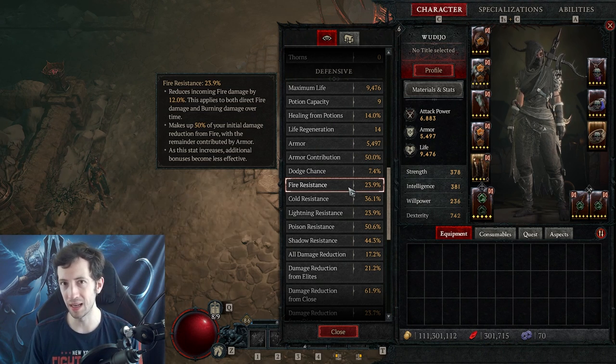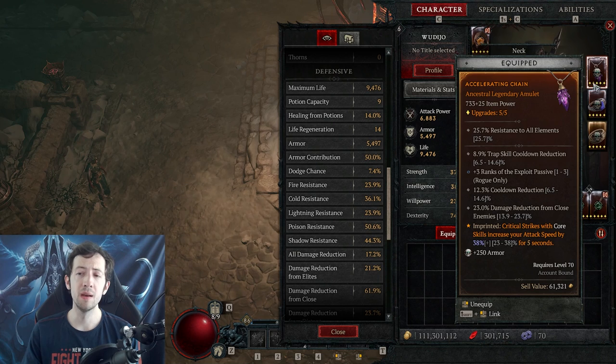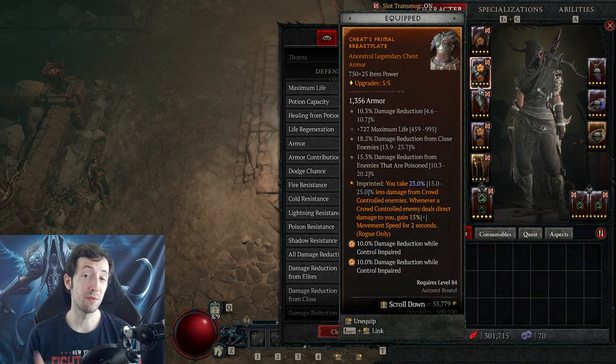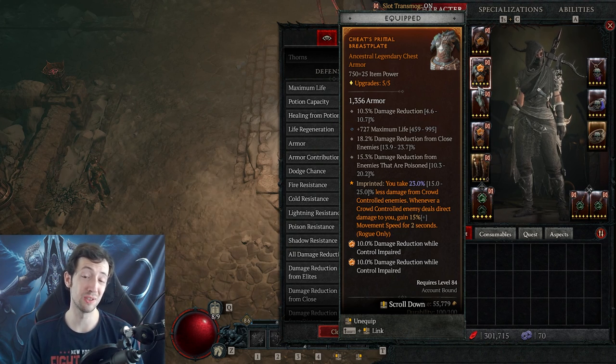You don't really want to have resistance on your items. You do get some by default on pieces like the amulet and rings, so you're forced to have a bit, but in terms of value provided to your character's defenses it's extremely low. A chest piece with three different resistances at 50% looks impressive, but after the 40% Torment penalty that's actually 30%, and then you get half of that — so it's only 15% damage reduction.